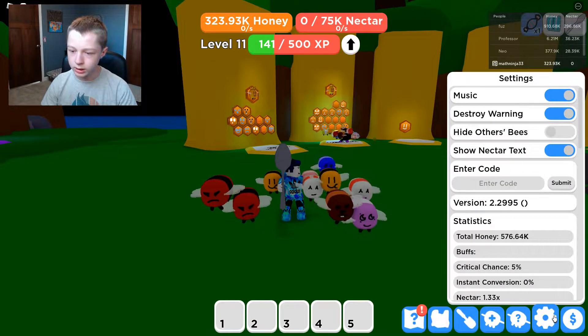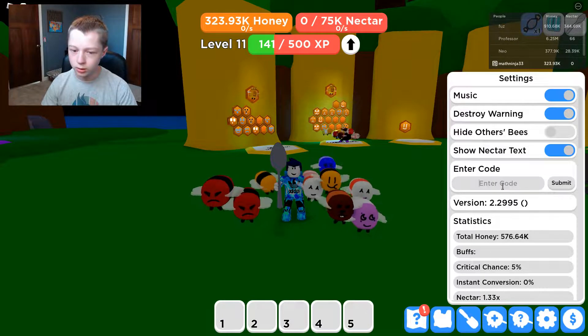To get to the codes, you want to click the Settings button and then it says 'Enter code here' — and you want to enter the codes I'm about to tell you.